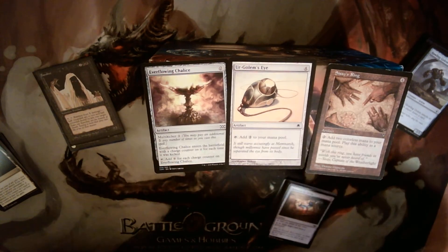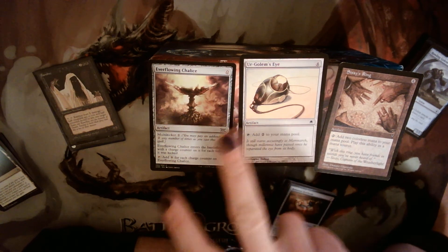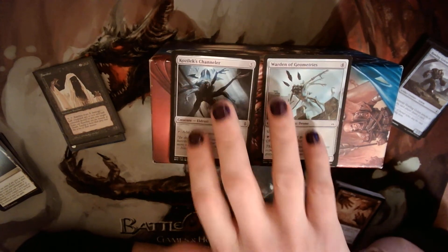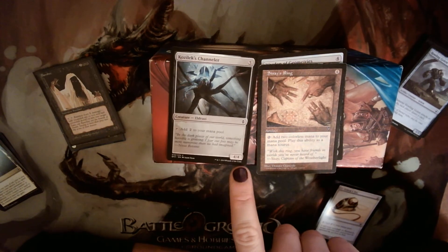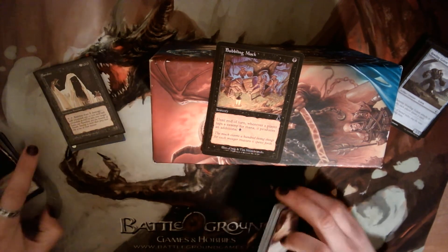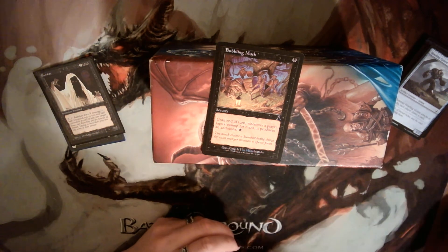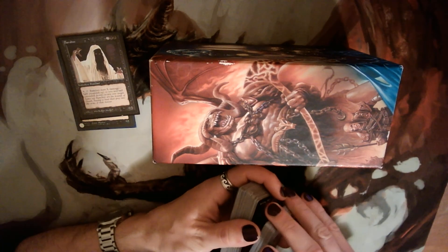We can feed all of that mana to Banshee and she will murder things for us. The big rocks cost four but tap for two. Everflowing Chalice sorts into the four-mana two-power rock category — it could be six for three, eight for four, or two for one; it's very versatile and a great card. Warden of Geometries is a 2/3 with vigilance that taps for one. Caustic Crawler is a 4/4 that taps for two — basically Sissi's Ring with a body. Finally, Bubbling Muck is High Tide but for swamps, which is another reason all our lands are swamps. We want to activate Banshee for 16 mana. That's the entire deck — pretty straightforward, still took 18 minutes somehow.